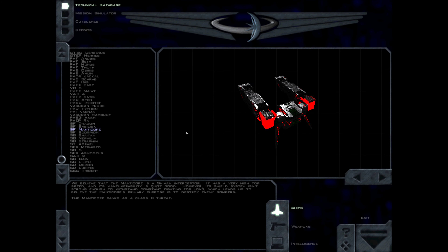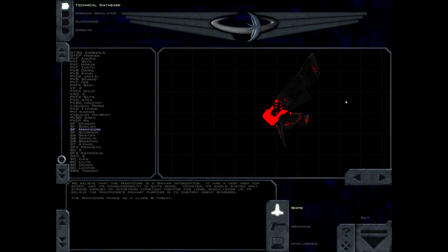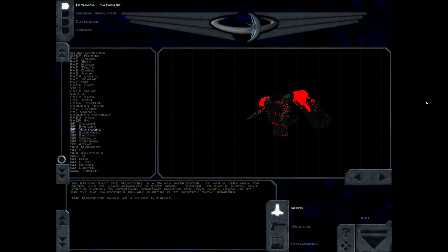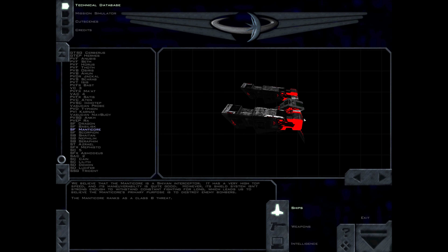We believe that the Manticore is a Shivan interceptor. It has a very high top speed, and its maneuverability is quite good. However, its shield system isn't strong enough to withstand constant fighting for long, which leads us to believe the Manticore's primary purpose is to destroy enemy bombers. The Manticore ranks as a Class B threat.